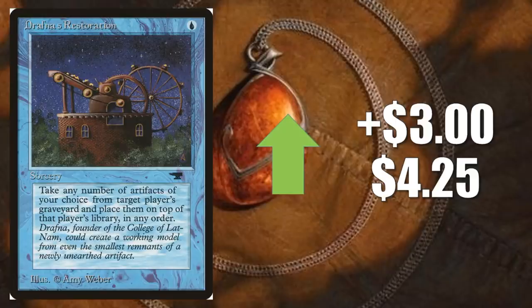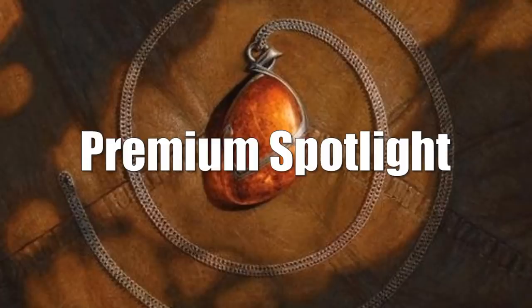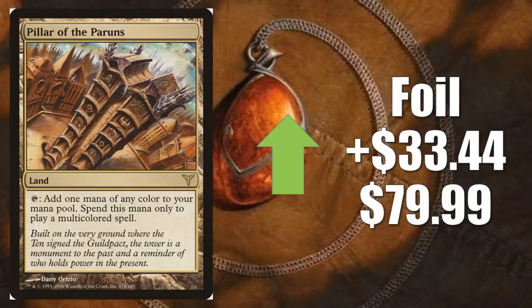Time for the Premium Spotlight. My weekly disclaimer: I don't like to talk too much about rare promo cards and foil cards that are hard to find, because you can't get good online data — there's a lot of market manipulation or just bad data. But every week I try to pick at least one card that feels like it is moving naturally with the market. This week it's Pillar of the Paruns — the foil copy from Dissension. It goes up $33.44 to $79.99. Like I said earlier, this is moving because of Rainbow Niv-Mizzet this week.